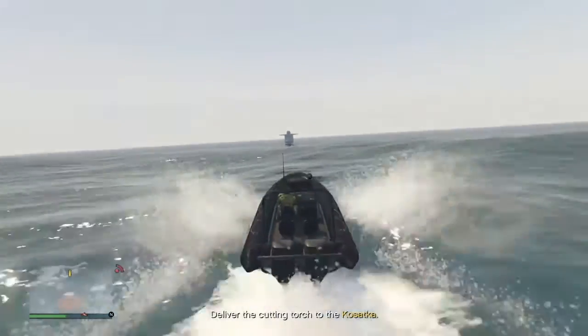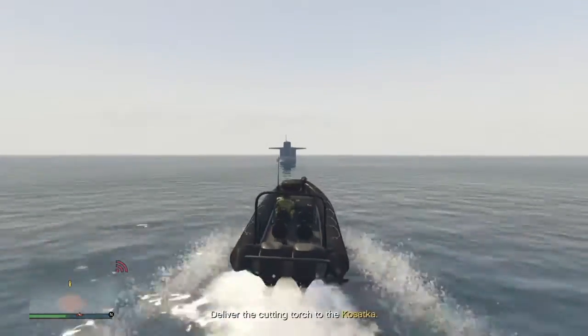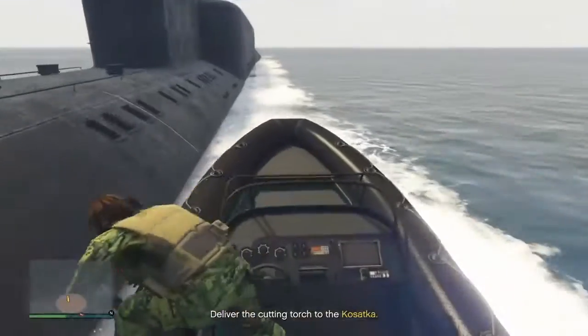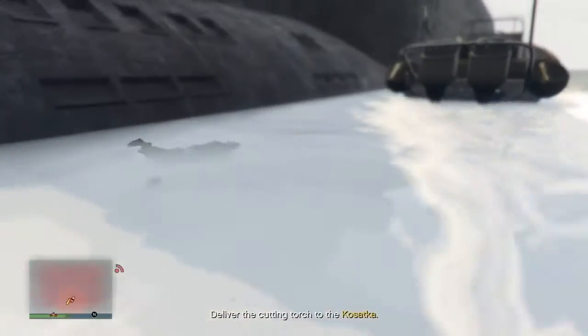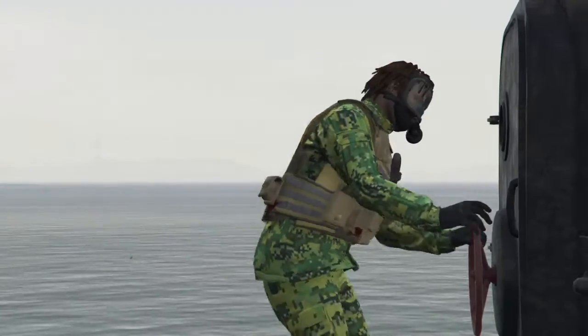You just want to line it up at the back, so that you can get the easiest going. And you want to jump out right about here. And if you jump right, you should land right next to the Submarine. Jump uphill. Boom! End of the Submarine.